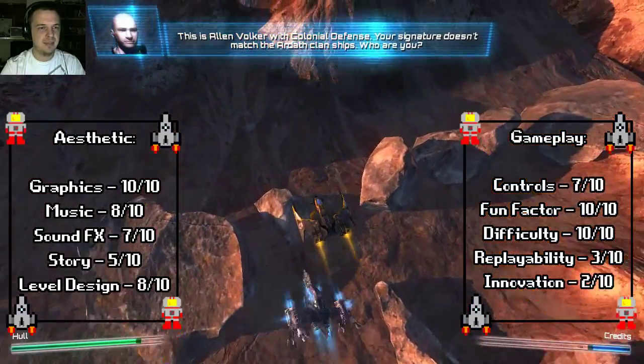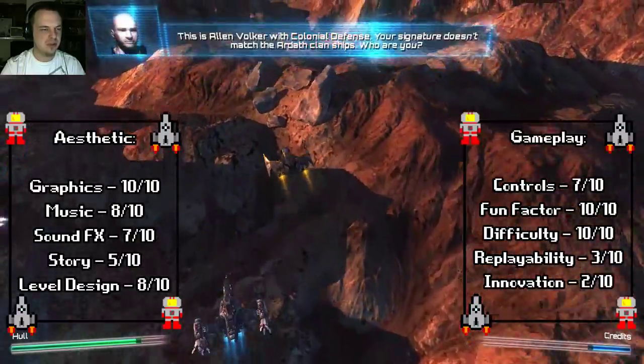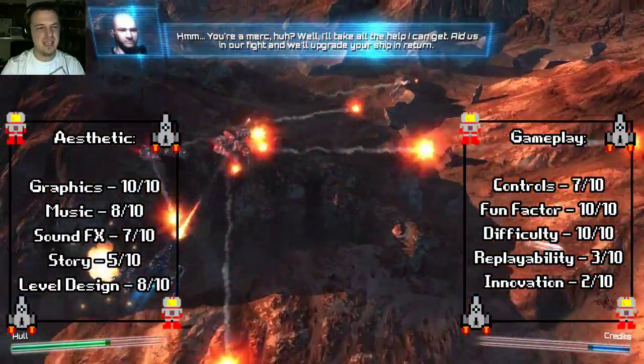Mouse and keyboard is an option, so that should be prioritized, I think. Anyways, the fun factor score is a 10 out of 10, definitely.